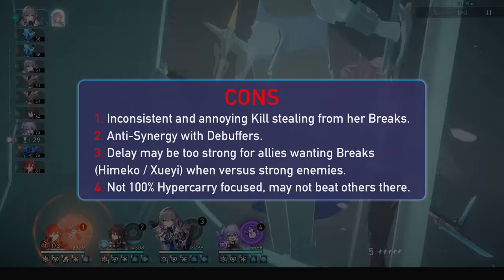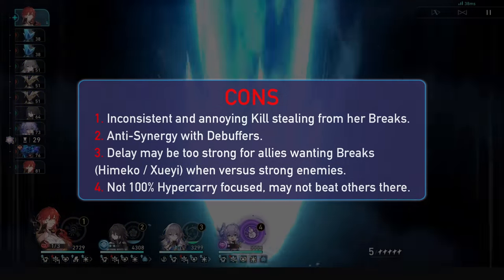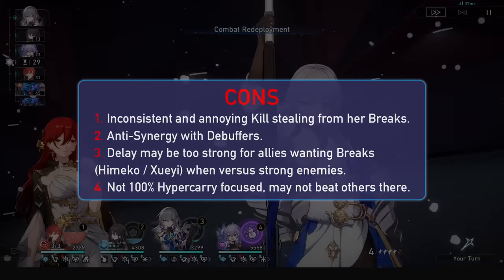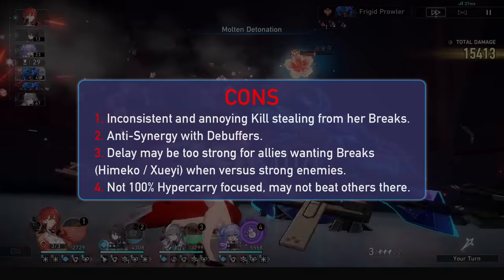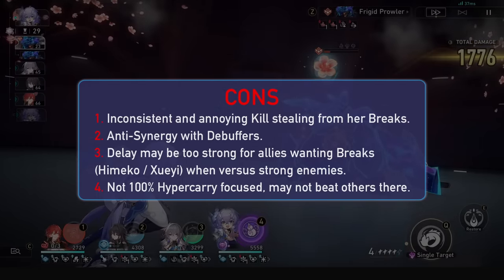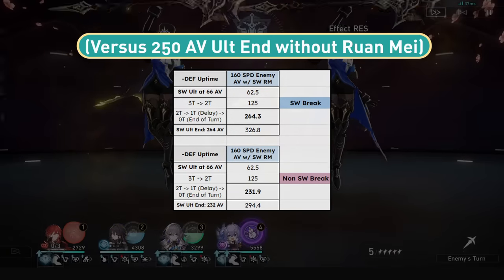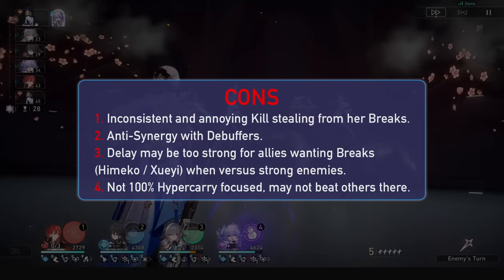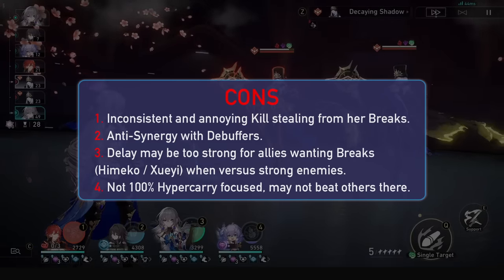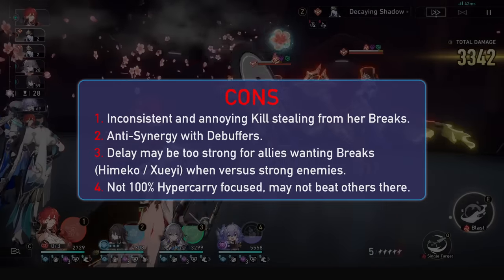For cons, we have her kill and energy credit stealing. It may benefit her if you can abuse it and get 3-turn alts without Cogs or Memories, but in autoplay and in general it's not consistent at all. Losing energy on your DPS is a bit of a shame, and the anti-synergy with on-kill effects sucks. We also have anti-synergy with debuffs — if they can keep the uptime it's great, but there are some debuffers like Pela and Silver Wolf who, against fast enemies, won't be able to keep 100% debuff uptime. The only way Silver Wolf can keep her normal uptime, even with Tutorial light cone, is to break the enemy herself on a break build. Ruan Mei might also have a problem where her delay overshadows her break efficiency for DPS that want to break consistently, like Himeko and Shueyi. For squishy enemies it's whatever, but for bosses this hurts those DPSs. I don't really find other cons though — she is kind of amazing, apart from these slight issues.